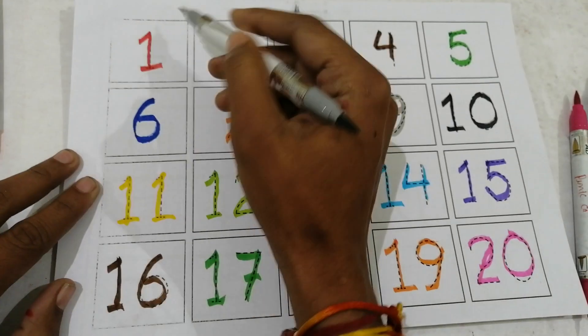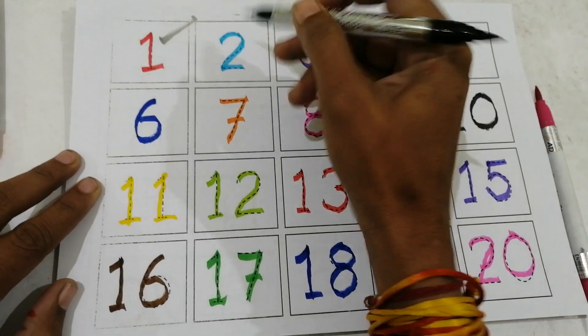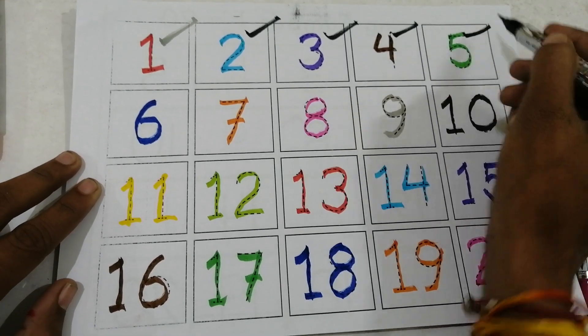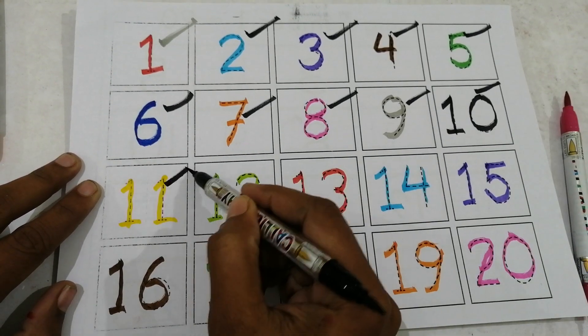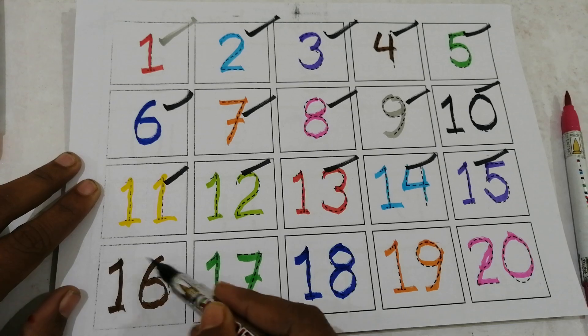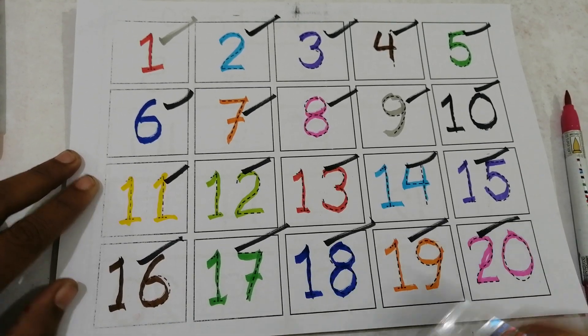1, 2, 3, 4, 5, 6, 7, 8, 9, 10, 11, 12, 13, 14, 15, 16, 17, 18, 19, 20.